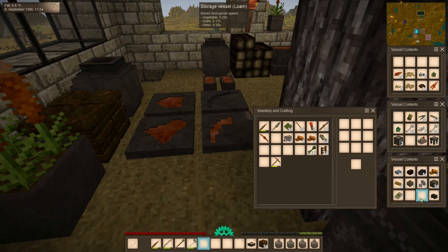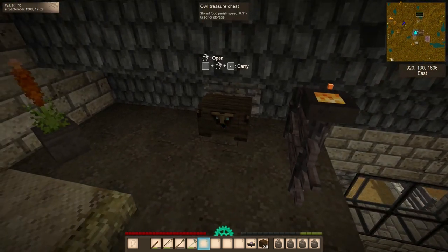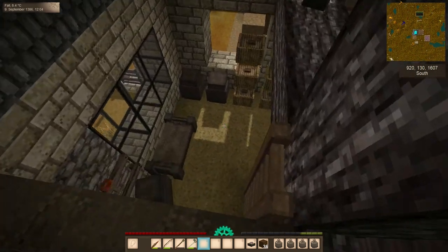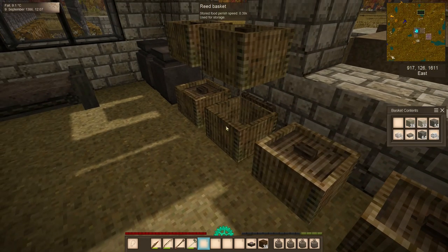While looking through our items, I realized I missed something — I found something I have never actually found in survival before: an owl chest. It has a little owl face with glowing eyes on it. I thought we could store our rusty gears in there, keep them close to our bed so any thieving drifters coming in can't find them.